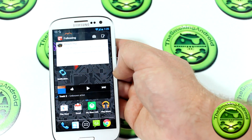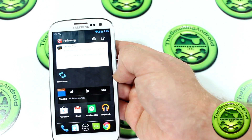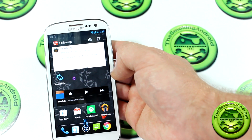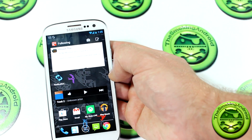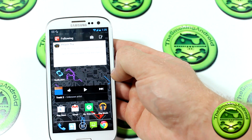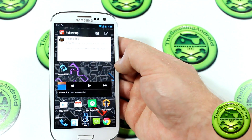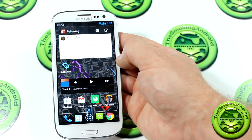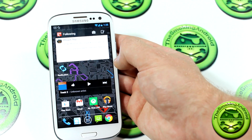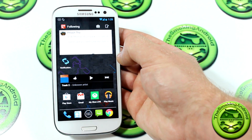So anyways guys, that is our review of Notification Toggle for your Android device. It is available on Android operating systems 2.1 and up — so Froyo, Gingerbread, Ice Cream Sandwich, Jelly Bean — we've got it all folks. Thanks for watching guys. If you found this video helpful, please show me the love by hitting the like button below. And if you haven't already, consider subscribing for more videos — we've got app reviews, ROM reviews, device reviews, and accessory reviews all the time. Thanks again for watching and we shall see you guys in the next video. Cheers.